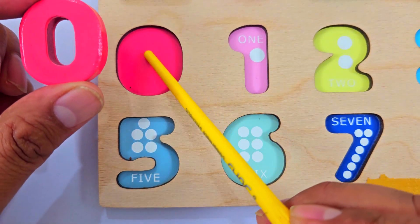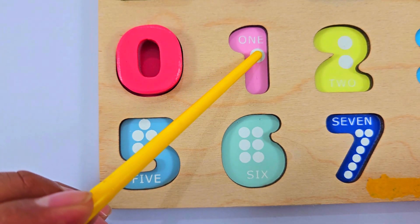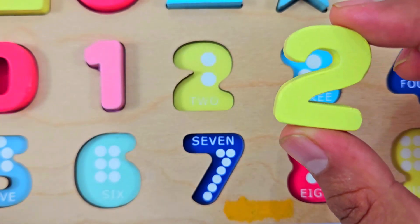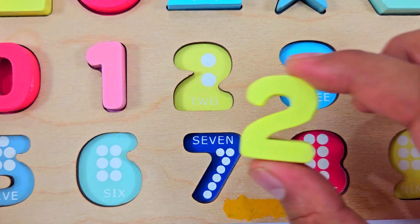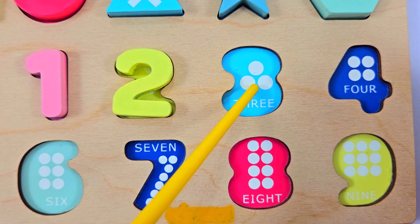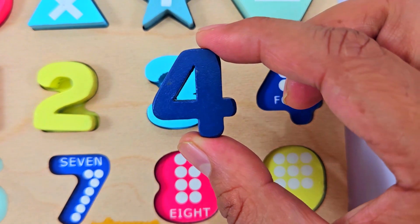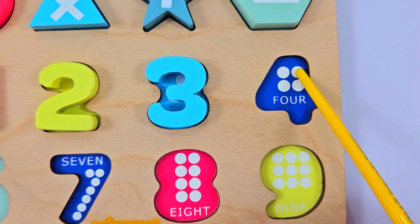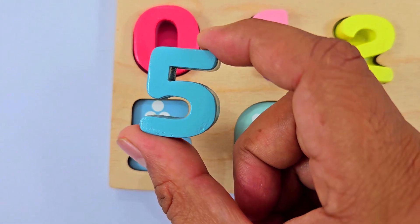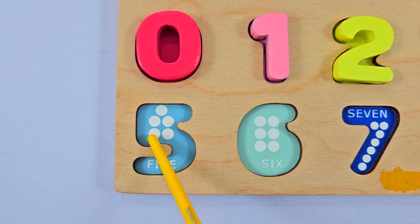This is a zero. One — let's count the dots: one. This is number two, let's count the dots: one and two. Number three: one, two, and three. Number four — let's count the dots: one, two, three, four.